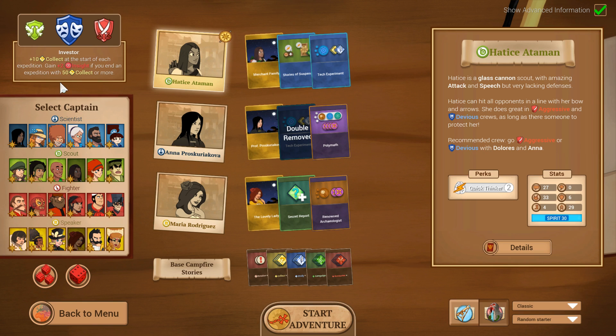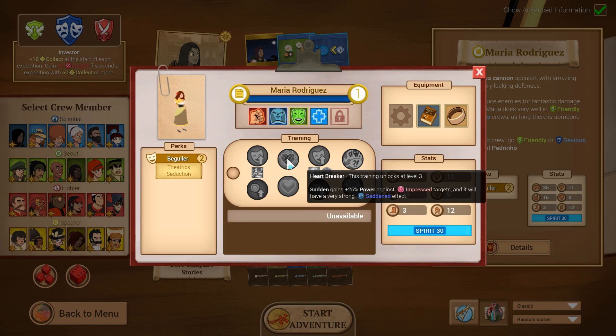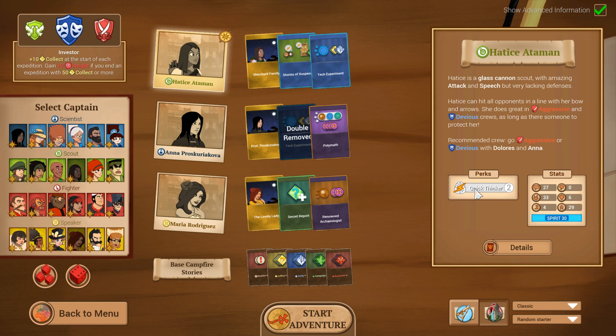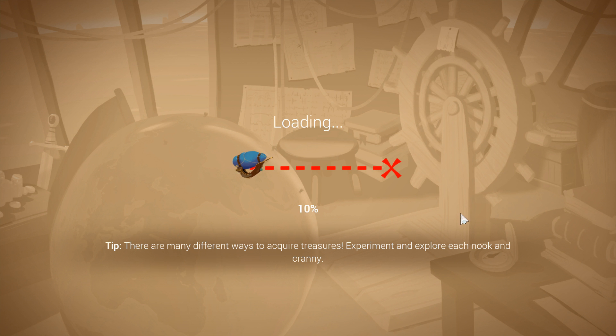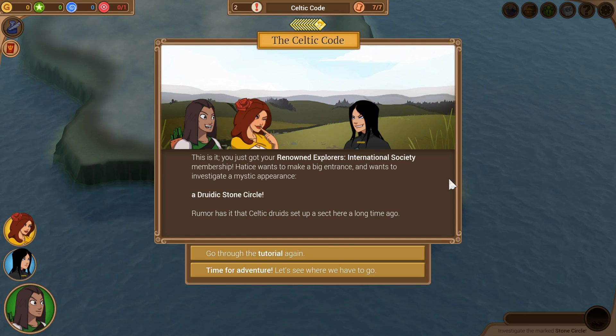Hattis Atman's Captain Perk is plus 10 collect tokens at the start of each expedition, plus 2 insight if you finish the expedition with 50 collect or more. Obviously we won't be getting that on the first one, but it should be feasible on the second and probably thereafter. I chose this group mostly because they'll be good with their perk groups — their natural perks. We're going to need Beguiler, Archaeologist, Naturalist, Engineer, and Quick Thinker a little bit. Let's get to it. I'm not going to pick a starting expedition; let's roll with the punches. I picked this crew mostly for their perks, not so much for combat synergy, but they're all very strong fighters. I think devious is probably the way we're going to end up going a lot here.